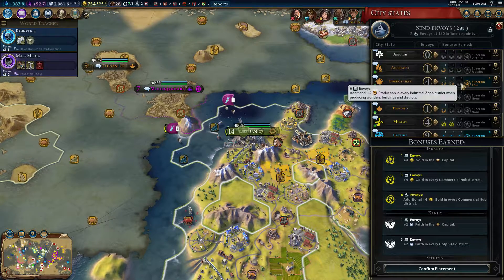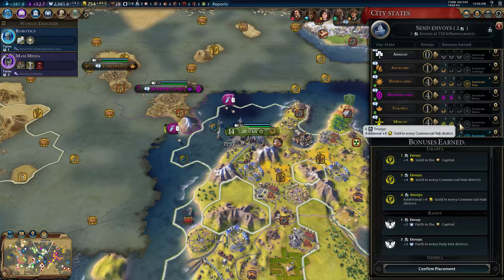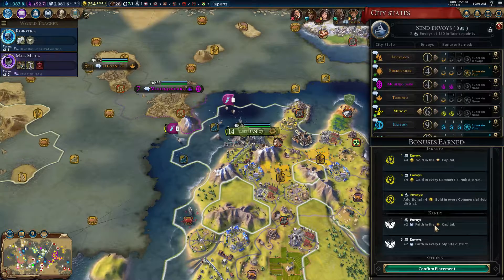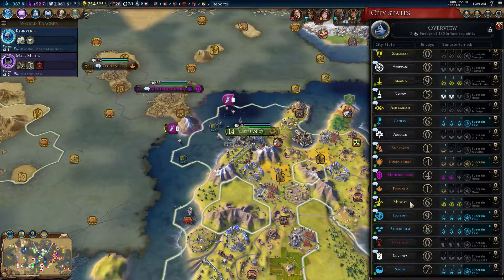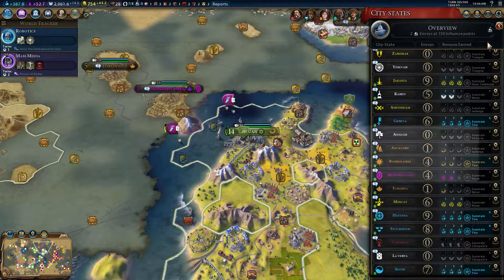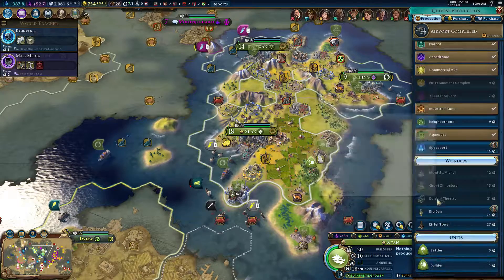Buenos Aires gives additional two production in every Industrial Zone district when producing wonders, buildings, and districts — I'm producing buildings most of the time. I could try to aim for Toronto or Muscat. I'll do that because we could definitely do with a little more money right now. Plus one amenities in cities with the Commercial Hub district — that's gonna be nice.